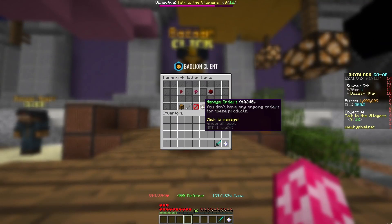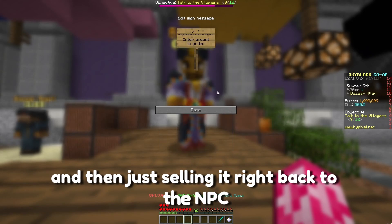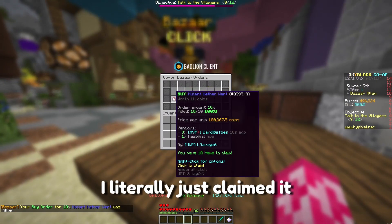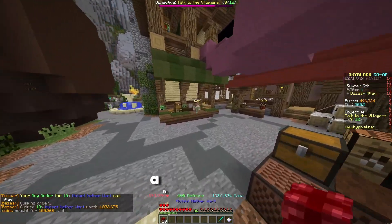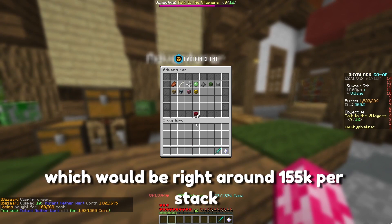The next flip I did was simply buy ordering mutant nether wart and then just selling it right back to the NPC, because it's literally free money. After it filled, I literally just claimed it and then went to sell it to the NPC, and that made us right around 2,400 coins per mutant nether wart, which would be right around 155k per stack.